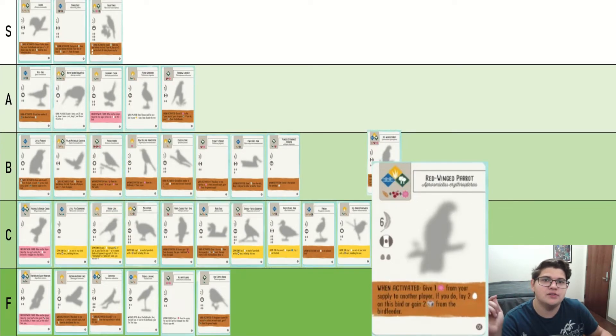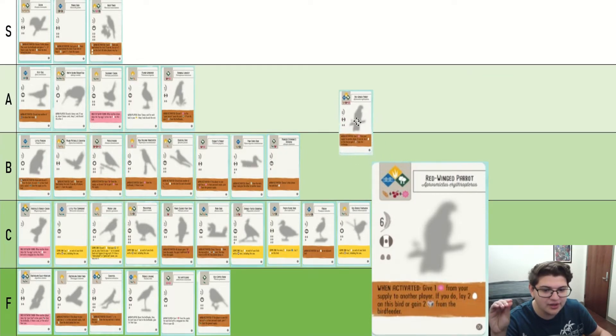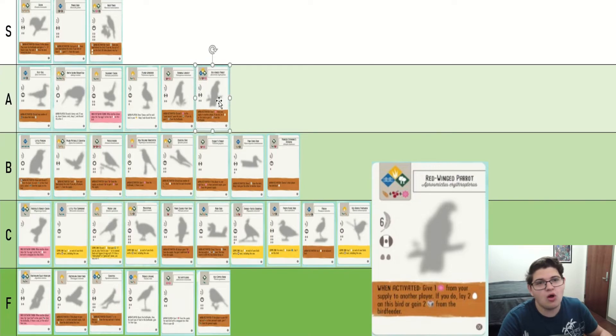Red-Winged Parrot is so incredibly versatile — it can go anywhere, it can give you food or it can give you eggs, it does everything. And honestly, unless you already have your engine completely set up, I can't really think of a reason why I wouldn't want this bird. It's a solid bird in my opinion.